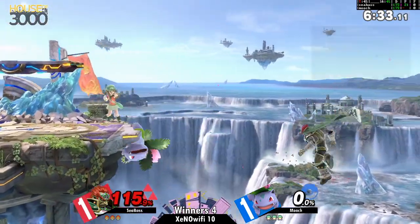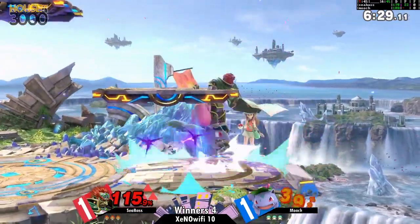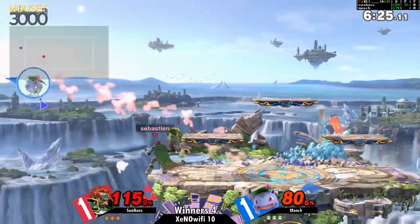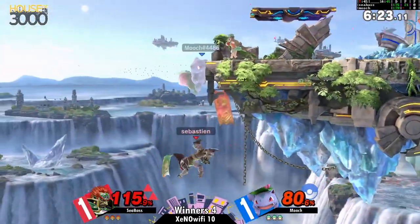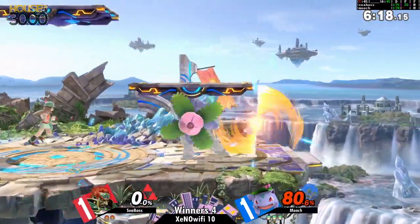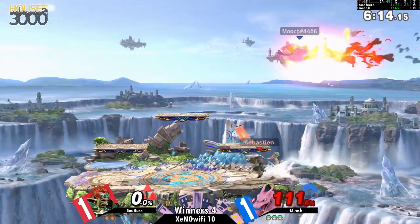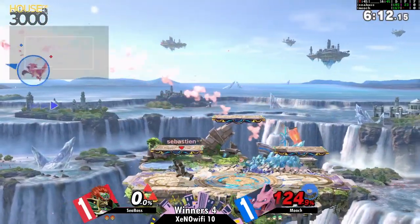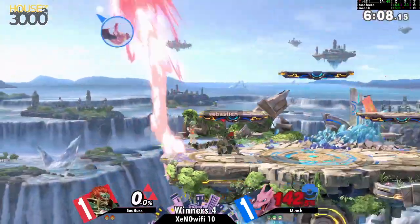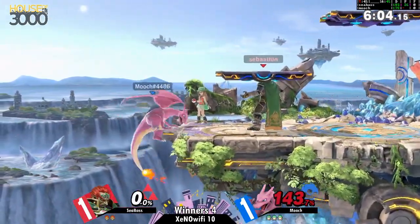Seabass not in a great position, and Mooch's vine whip actually kind of screwed him over there because he got put over the stage — cost him 40 to 80 percent. Great delay in the vine whip and he managed to punish Seabass for overextending. The Hercules hook almost coming in, but I have no idea what to call that up-B — the perfect hit. I can see Pokemon Trainer kind of freaking out each time the Pokemon gets hit.